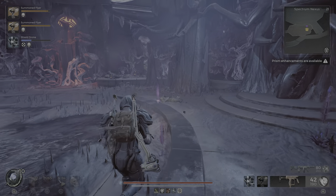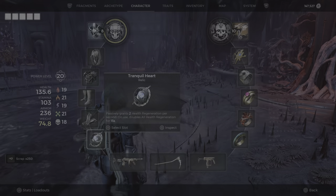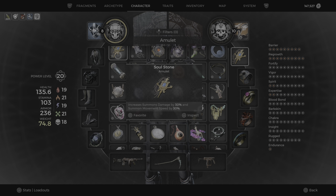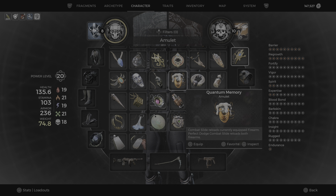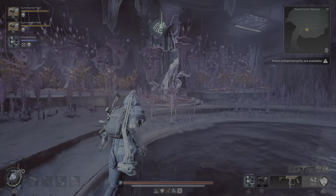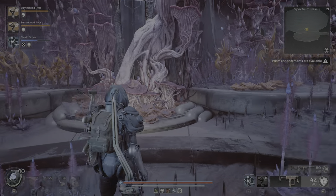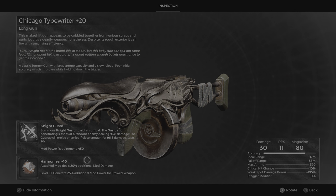Now you can get this item — the necklace, the Quantum Memory — which is pretty nice. So if you place it on the right side when you enter, you get the relic. And if you place it on the left, you get the mutator.